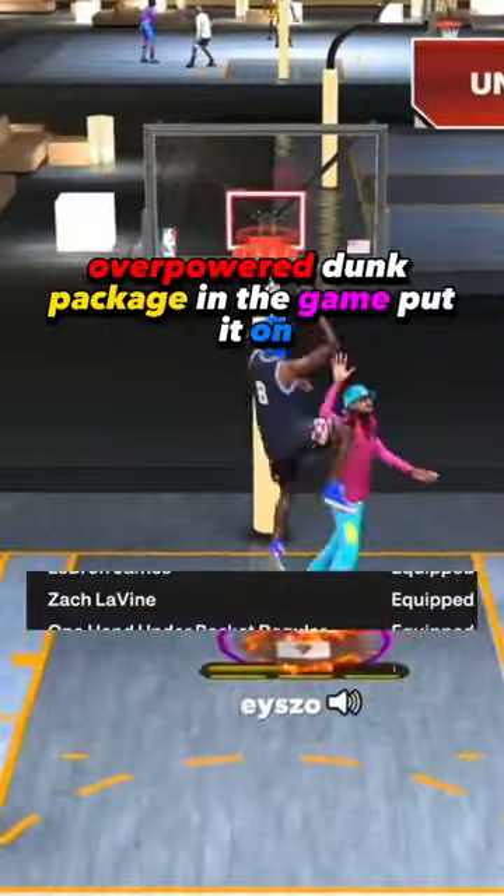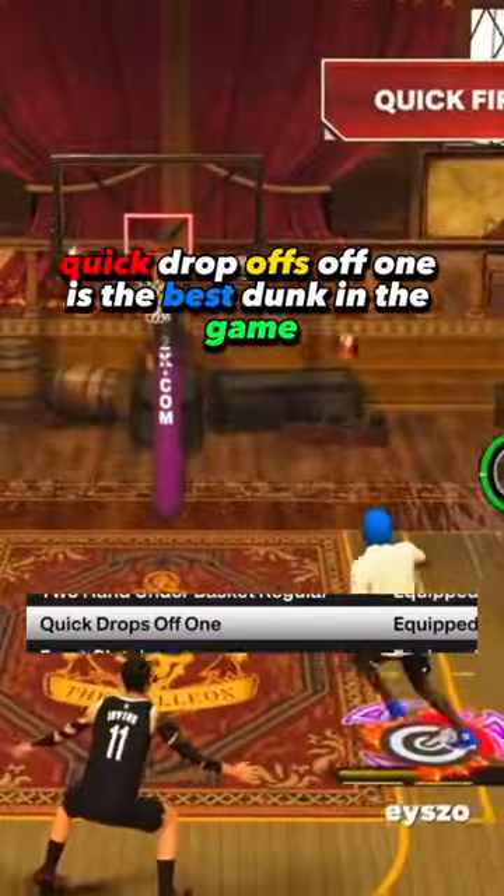Zach Levine is the most overpowered dunk package in the game — put it on. Quick Drop-Offs off 1 is the best dunk in the game.